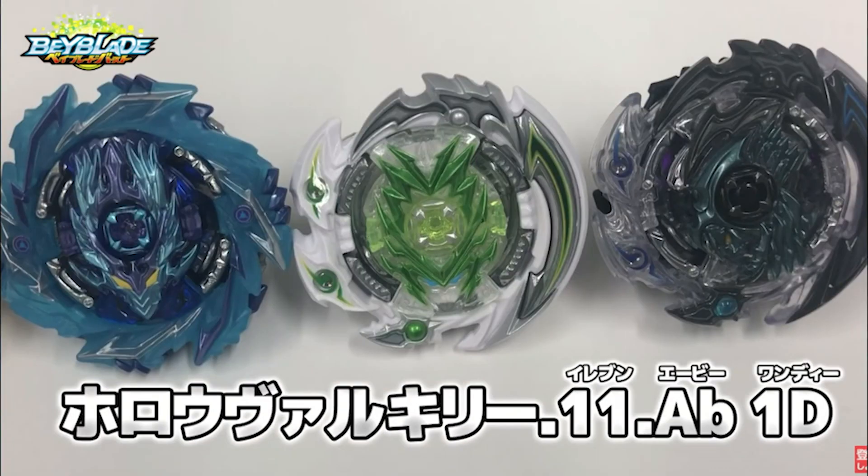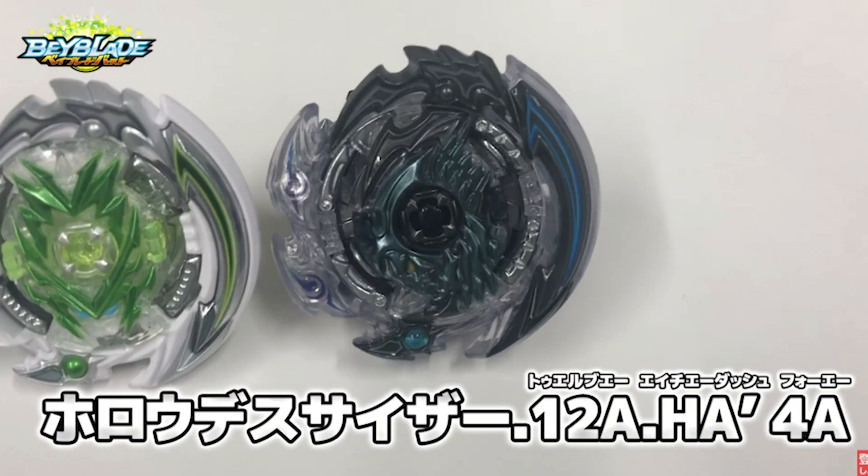For Hollow Valkyrie, this is really only good for the Hollow Ring, and maybe the Valkyrie chip has good stamina. I've also seen people point this out, but it is indeed missing the tattoo feature. Valkyrie doesn't have the tattoo — I don't know if that's a production error or if they just decided to give up on the detail. Then Deathscyther — I like this more than Infinite Achilles, I think it's just because of how the base looks. Parts-wise I don't know if it's better, but this is leagues above the Diabolos and Abyss Random Booster, that was abysmal.